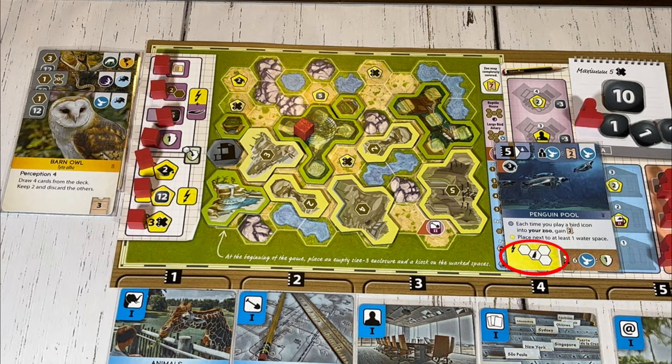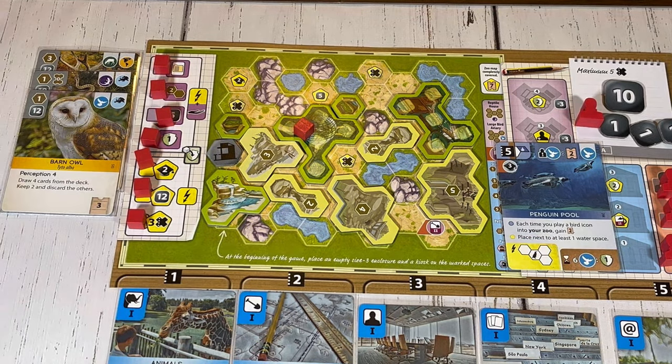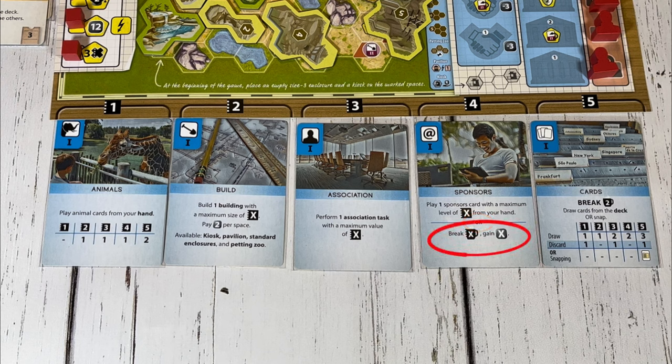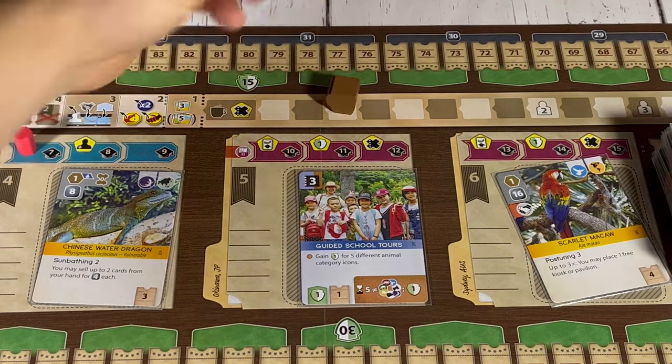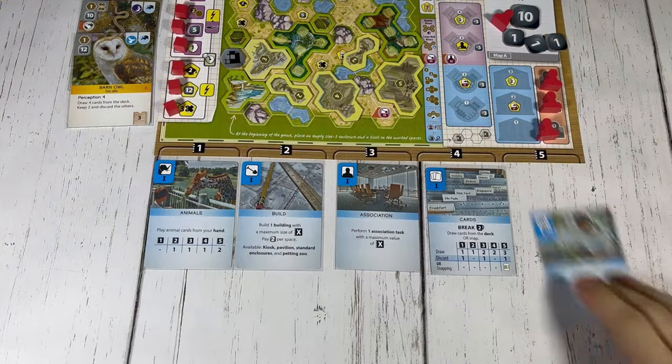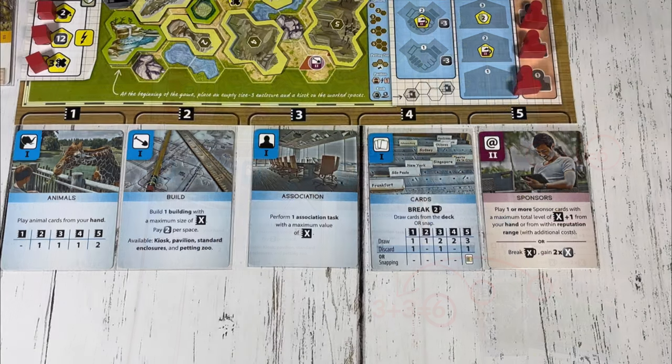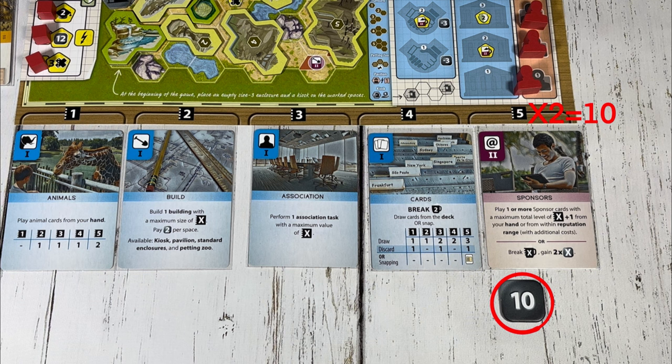Some sponsor cards require a new building to be placed in your zoo — if the listed building can't be placed, the sponsor card may not be chosen. On the sponsor's action card, if a player chose the sponsor's action and didn't want to play a sponsor card, they could instead increase the break token by the value of the action's strength — in this case four spaces — and gain an equal number of coins. If the sponsor's action is upgraded, it allows that player to play one or more sponsor cards from their hand or from their reputation range. If the upgraded sponsor's action is chosen and the player chooses not to play a card, the break token is moved by the strength of the action, but now they gain double the number of coins as the strength of the action.